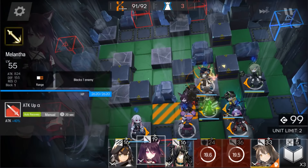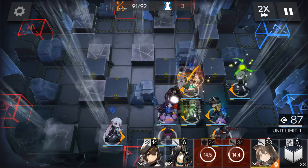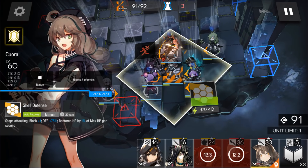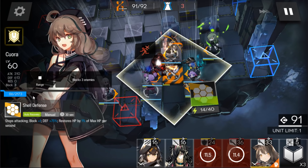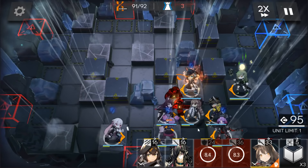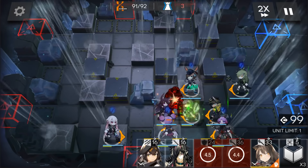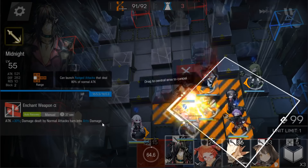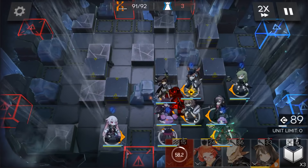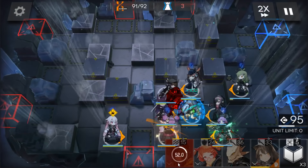Now deploy Melanpha here to deal more damage. As you can see, even without the skill, Big Adam won't be able to one-shot her. That's why you need at least those statistics. Now deploy Plume here to deal extra damage, and Midnight to activate Medic's skill and Quora's skill. And there we go.